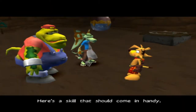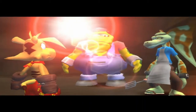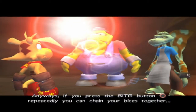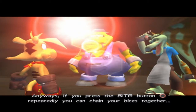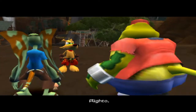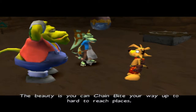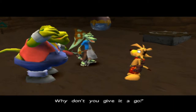Here's a skill that should come in handy. See these floating thingamajigs? They're called spy eggs. If you press the bite button repeatedly, you can chain your bites together, just like Billy the chainbiting bilby from Boona. The beauty is you can chain bite your way up to hard-to-reach places. Why don't you give it a go?